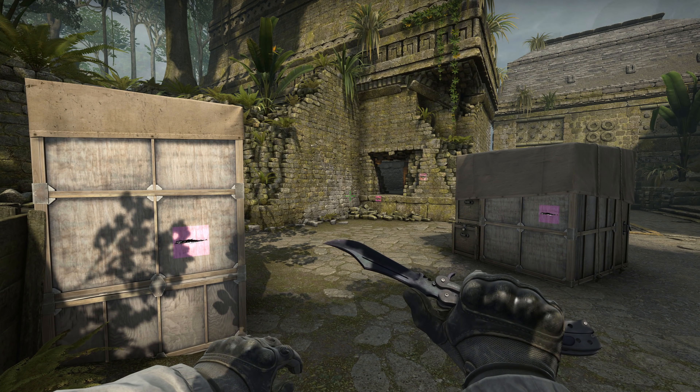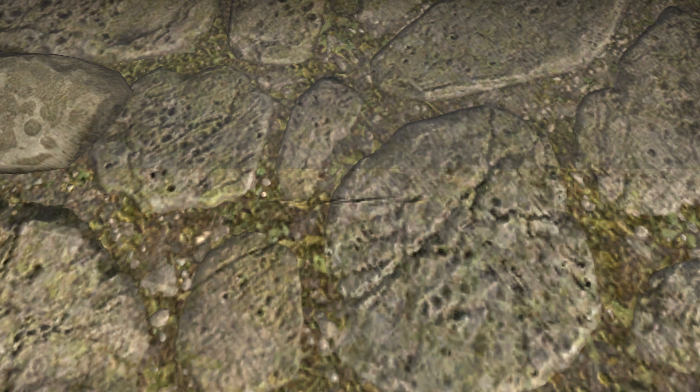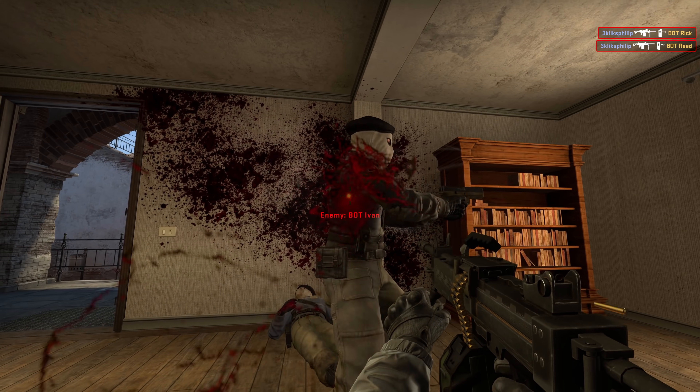Valve please fix. One workaround would be to prevent decals from layering on top of each other like this. But that makes me sad, because it means you can't paint the maps red with the blood of your enemies without older stains disappearing. So that's not a viable solution.